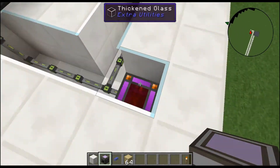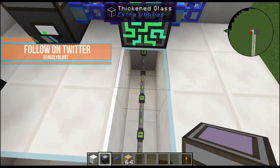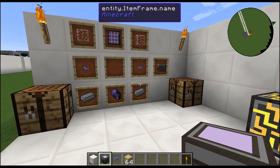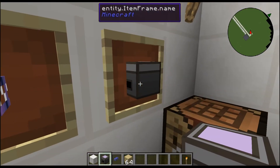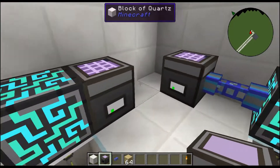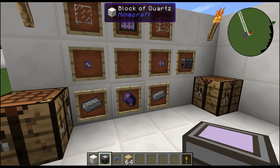Alright guys, we got another basic tutorial setup. I like showing the power of the mod, but anyway, real quick — we're doing the ME chest today. This is an entry-level storage idea for your Minecraft items and things. It's pretty handy and pretty convenient.